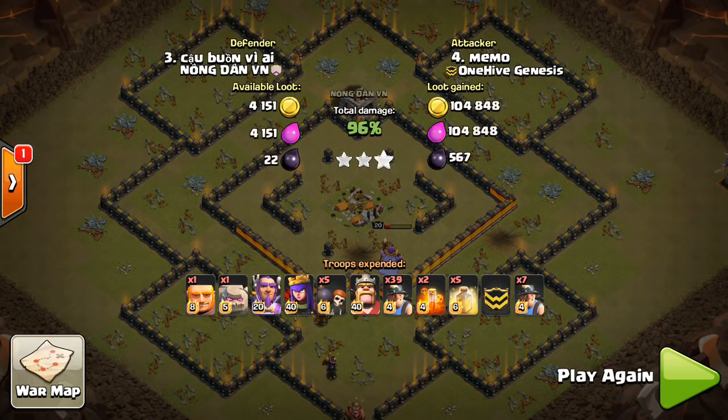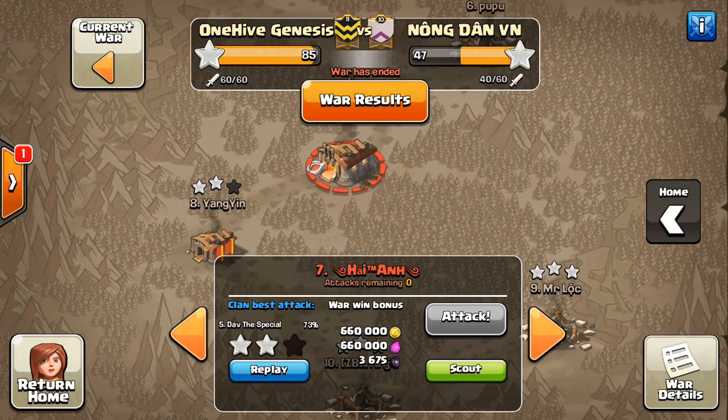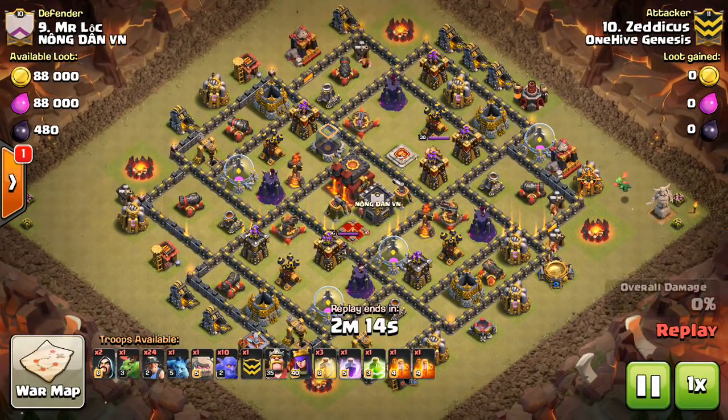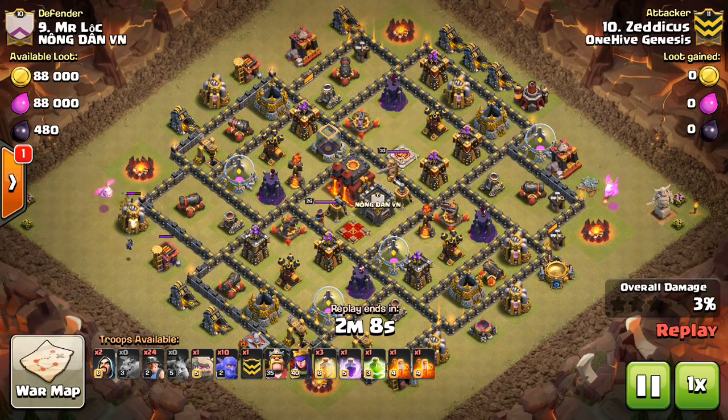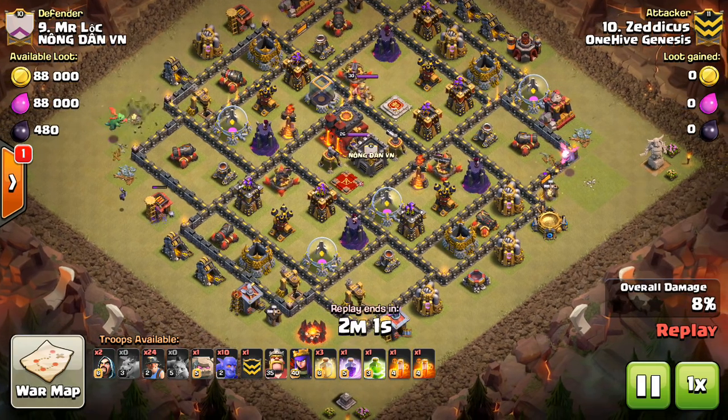Every name seems to have two pronunciations in One Hive, but yeah, good attack. We'll take a look at a Town Hall 10 attack. I showed quite a few from the miner queen charge video, but we still have some others. This one I really liked because it kind of broke down the base based on how it was laid out. You can see this one has the two inferno towers separated, so what Zedekus is going to do is come in for that right inferno tower with his kill squad.